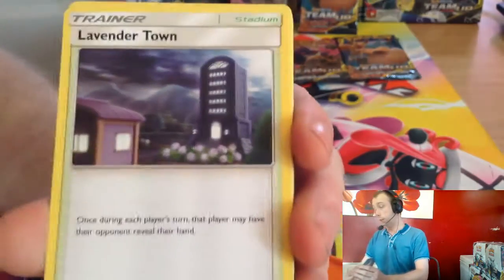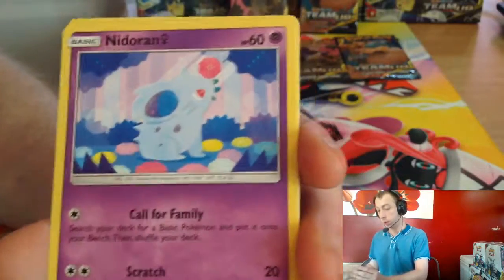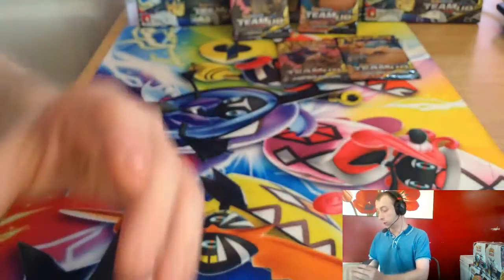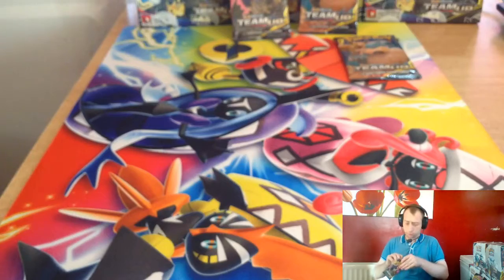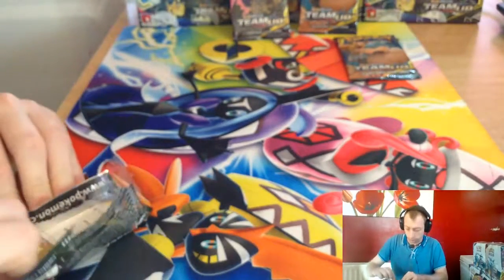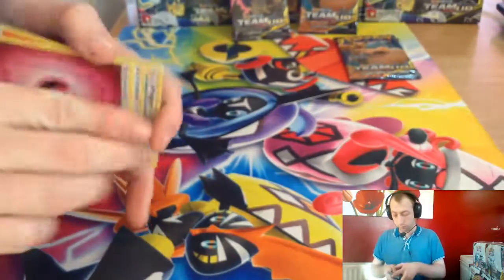Lalamon GX! Dark Energy, Lavender Town, Wartortle, Heliolisk, Pidgey, Pidgey, Honedge, Nidoran, Magikarp, Poochyena, Tapu Koko Prism and Bronzor — and Bronze and Bronze. That's two Prisms in this box! So if you average about two Prisms a box, you're laughing. And I think we've got GX's still to come.